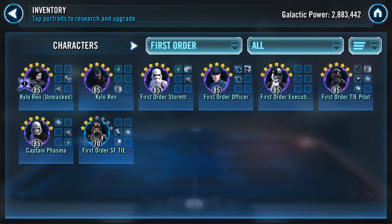After Old Republic, General Grievous droids, and three Smugglers, move into First Order and finish them off. The top five are Kylo Ren Unmasked, Kylo Ren, First Order Stormtrooper, First Order Officer, and Executioner — all at seven star gear eight, ready to go to the next level. Take them to gear 11 minimum, eventually gear 12. First Order Officer benefits most from gear 12 for the additional speed this team really needs, and Executioner benefits from the additional damage output.